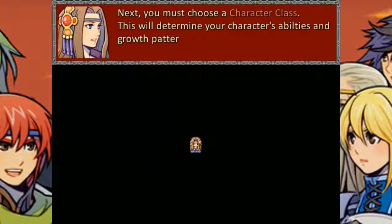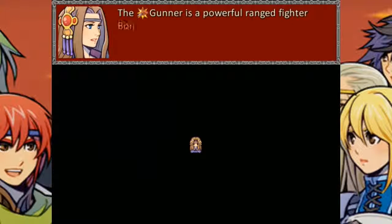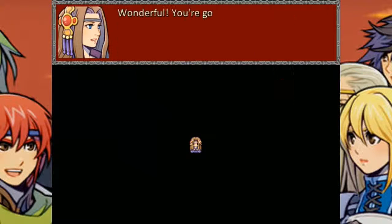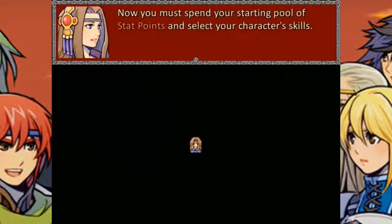Next, you must choose a character class to determine your character's abilities and growth pattern. Select an option and I'll tell you more. Give me guns. The gunner's a powerful range fighter. Wonderful, you're going to be a gunner. You're a gunner, Ari.